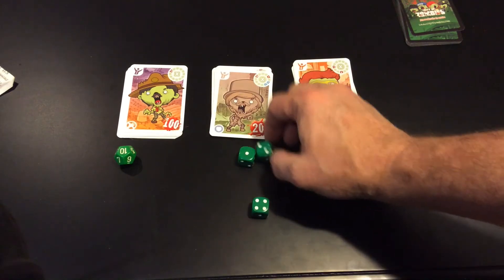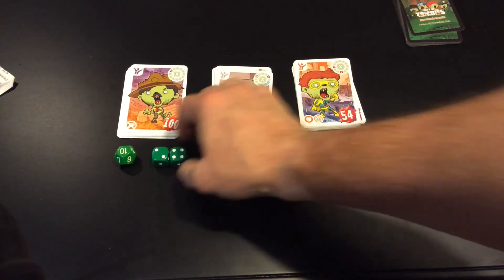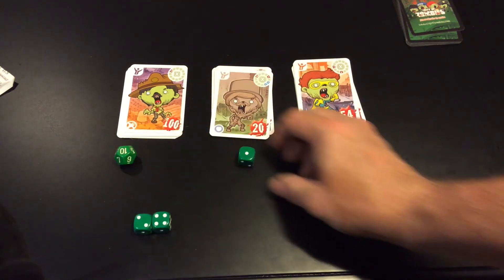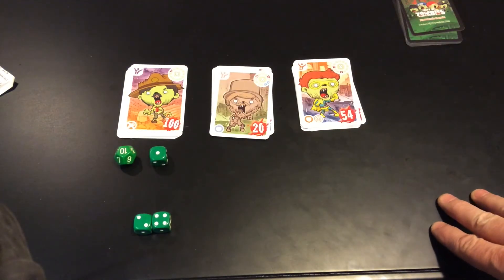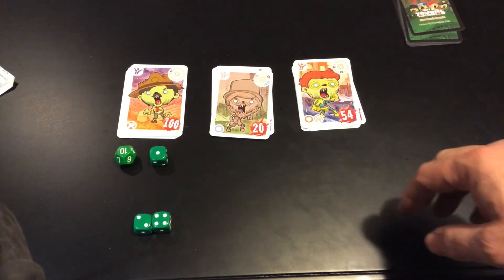2 squared is 4. 4 minus 4 is 0, so those cancel each other, and then times 1 equals 100. So lots of different ways to do that.